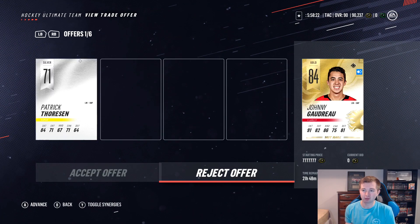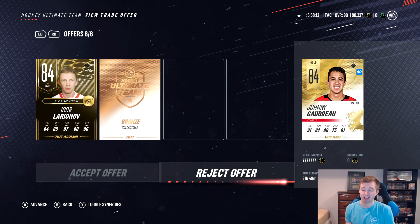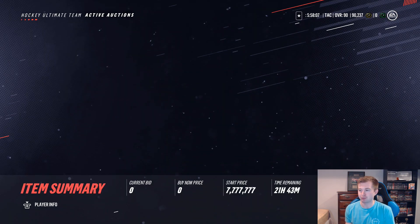Next we have the base Johnny Guerrero, and also a Primetime at the end. Thorson there — kind of looks like a Viking. Spencer, Eichel, Petrangelo, Line A, and Lirionov with a collectible. I'm a Detroit fan, so we'll go Lirionov and a collectible there. I already have a bunch of base cards, so that seems pretty fair — 84 for 84.